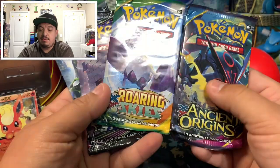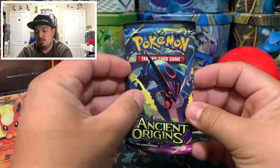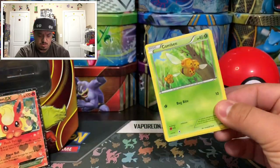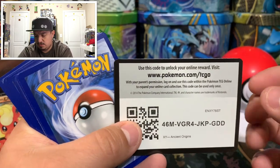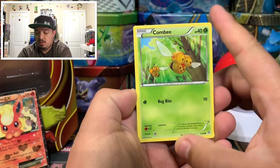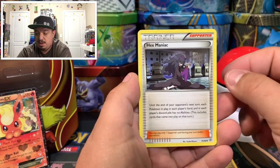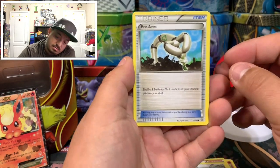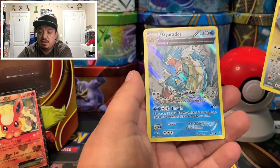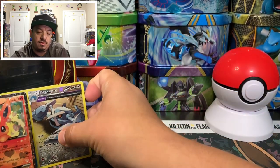We have Ancient Origins, Roaring Skies, Celestial Storm, and Fates Collide — let's do the older ones first. Ancient Origins — this one came with Groudon and Kyogre on the cover. Code card right there. Pulls: Oddish, Eevee, Gulpin, Wooper, Hex Maniac, Miltank. Eco Arm Metal Cross — that is a reverse holo rare. And Gyarados — also a holographic rare. Two ancient-era holo pulls for Flareon so far.